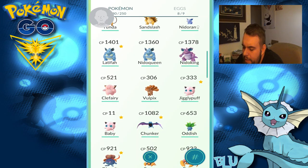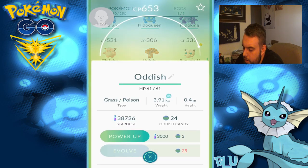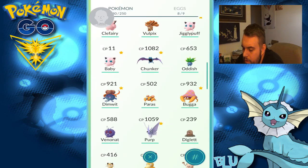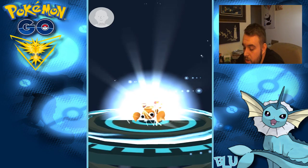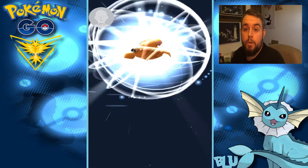I was going to do Vulpix — I can't do Vulpix. I can't do Jigglypuff. Oddish — can I do an Oddish? I'm almost there on an Oddish, but I have Dimwit who's going to turn into a very powerful Vileplume, so we'll do that later. Paras — we'll do you real fast, because it should be about 1,200. Not a bad Paras by any means. Sorry, I'm getting so low — my chair's sinking backwards.